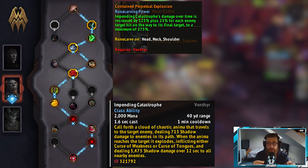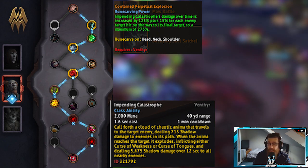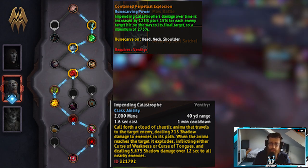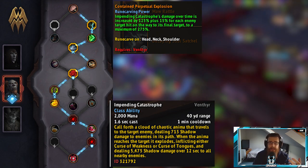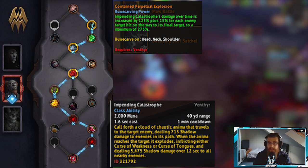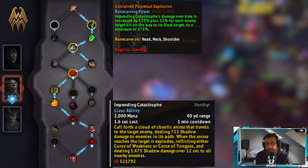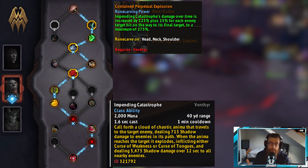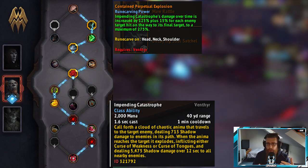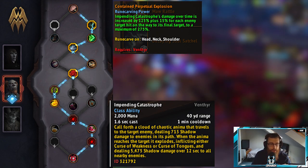Theotar assists in reducing damage or increasing it via Mastery, though you can also play with Nadjia since she gives Thrill Seeker, increasing your stats respectively. The problem with Nadjia is the stat proc can fire at the wrong times, whereas Theotar's is pretty much always guaranteed to proc in the middle of something rather than right at the end as things are dying. An additional perk of Theotar is having two Door of Shadows rather than one, which helps smooth out movement around encounters — not as good as Soul Shape but something to consider.